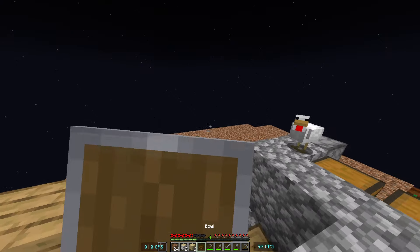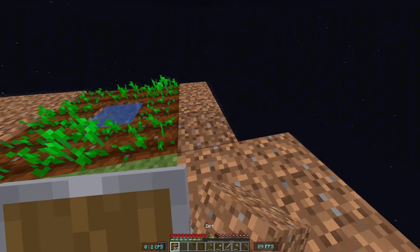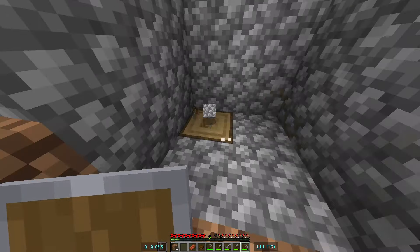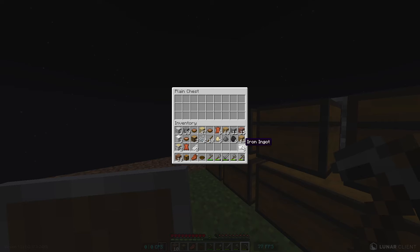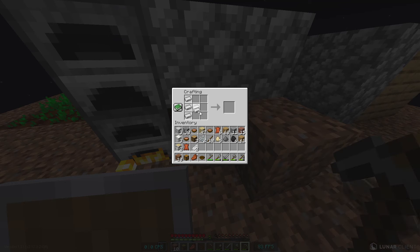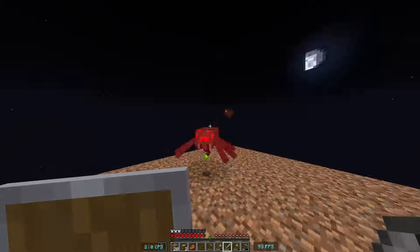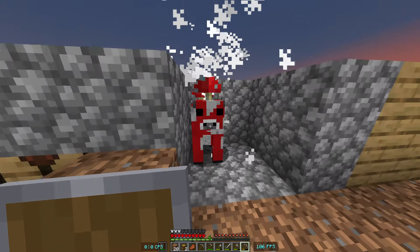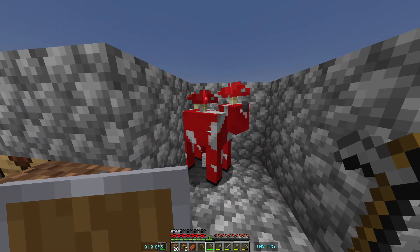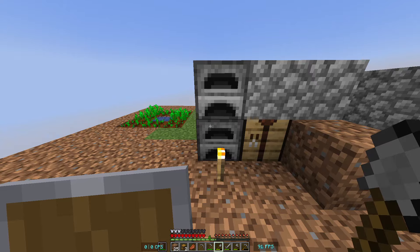Now we got a bunch of mushrooms. Alright, we got a bunch of dirt right here — I think it would be a good idea if we expanded the place. I got eight iron ingots right now, and what I'm going to do is make an iron chest plate.